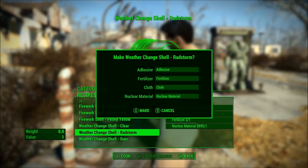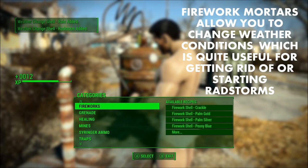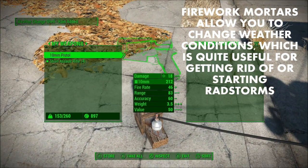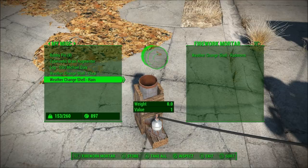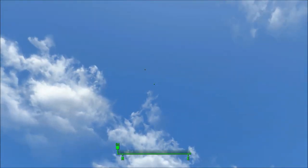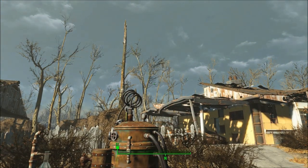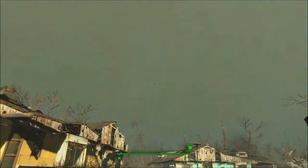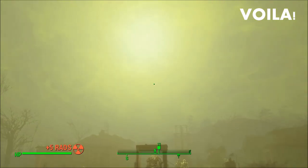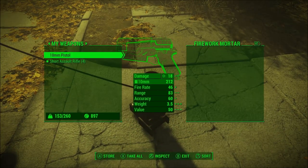They also added firework mortars, and provided you craft weather change cells at one of your chemistry stations, you can change the in-game weather to make it either clear weather, make it rain, or have a spontaneous rad storm. This is actually really useful because I don't like rad storms, and now I have a way to change the weather to make it clear or just make it rain outside. In my opinion, that's pretty neat.